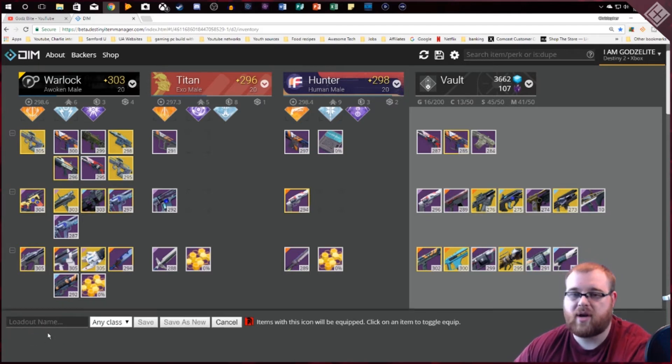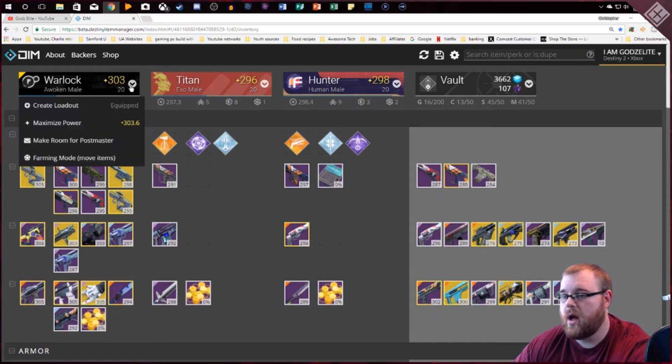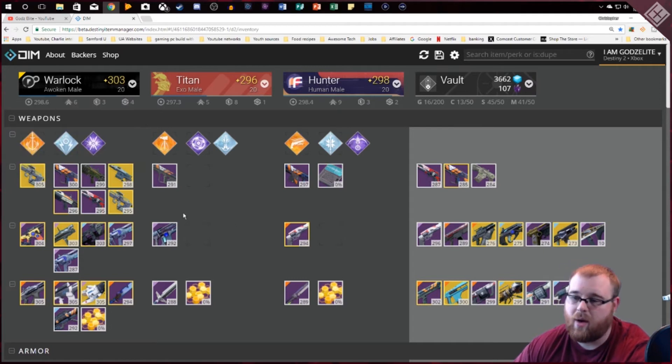For Nightfalls, this is something I did in the first game — I had an Arc, Void, and Solar loadout that I'd always load in depending on what the burn was for that week. You can still do that now; Arc was heavily needed in this previous week's Nightfall, so you can definitely use loadouts to set those up.